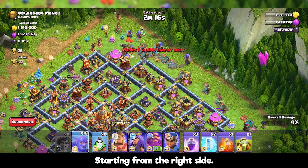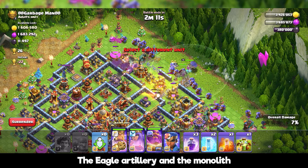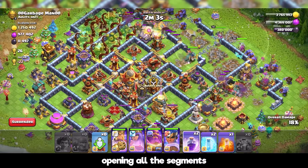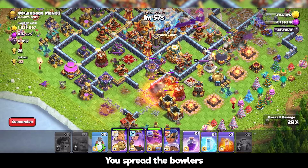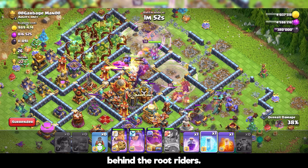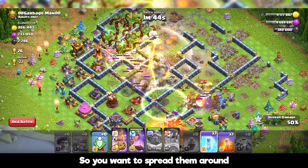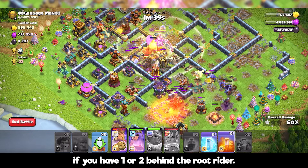Starting from the right side, going straight to the town hall, the eagle artillery, and the monolith in the center. The root riders take the walls and open all the segments so the troops can go inside. You spread the bowlers around in a straight line behind the root riders. If you put the bowlers on the same spot, the scatter shots will most likely take them out in one shot, so you want to spread them as much as possible.